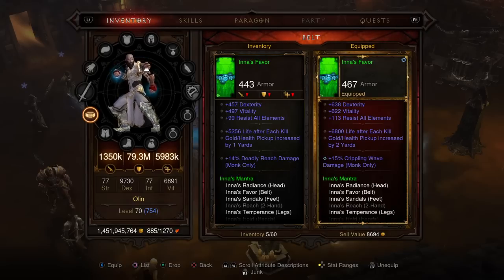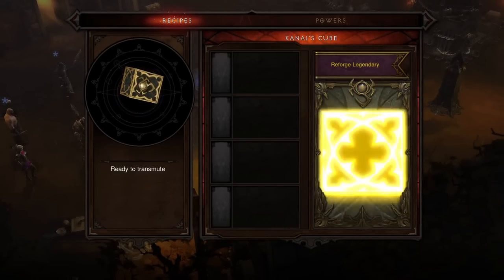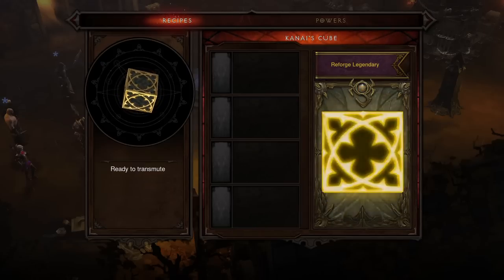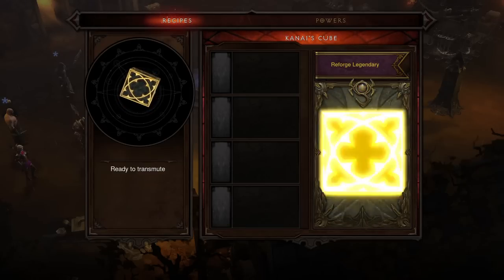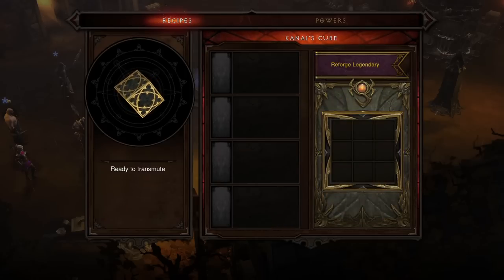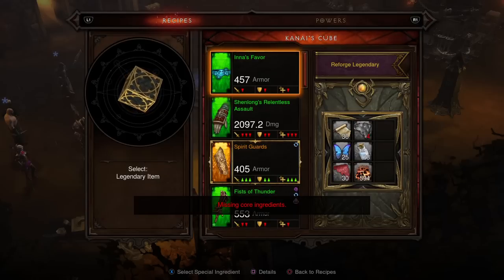Even if you close the game so that you get back your crafting materials, when you reforge an item you will always get the same results. So let's reforge my Innas belt — we're aiming for primal. I do this 10 times and don't get a primal; one reforge comes back as ancient, but I want a primal. That's my 11 reforges used up.